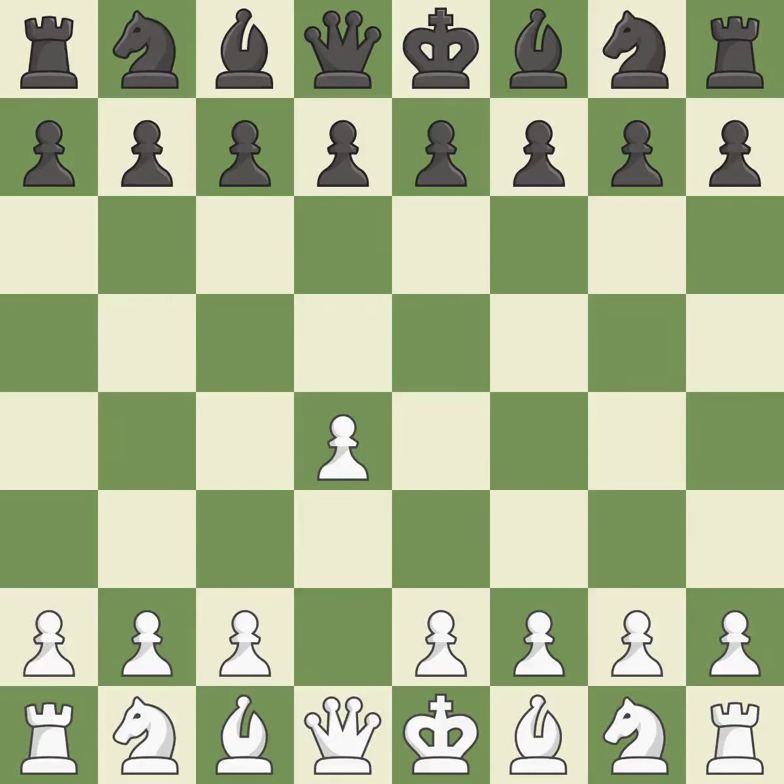Opening with the queen's pawn, the Indian game begins by controlling the important e4 square with the knight rather than a pawn. By taking control of the crucial d5 square and creating a space on which the knight can move to c3 without obstructing the c-pawn, the move c4 helps to create a strong center.